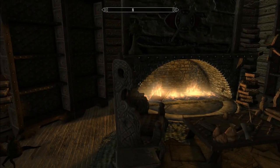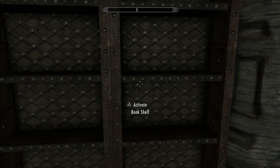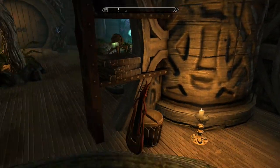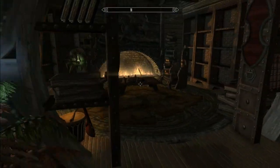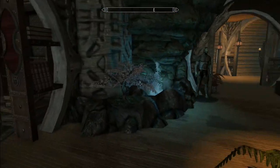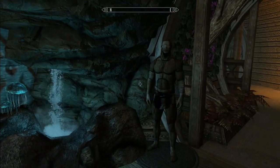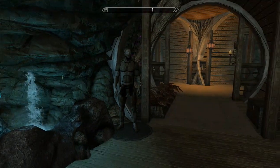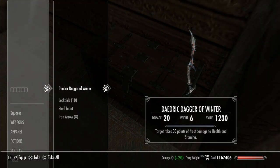Coming through here to what looks like the library — you get some floating books kicking around. This is cozy; this is definitely a very book-storage-heavy player home. I love the ambient lighting around here, and I like this little waterfall coming in. I'm a fan of all of this so far.